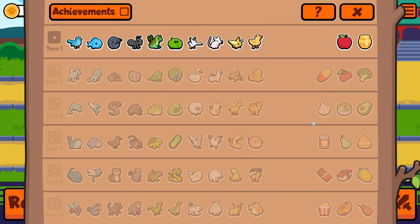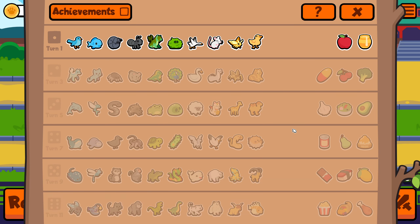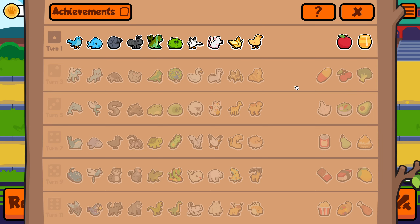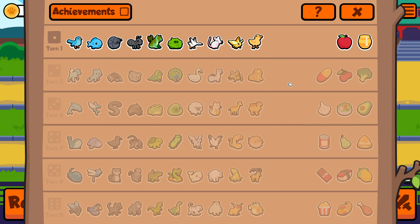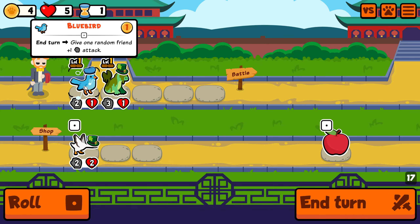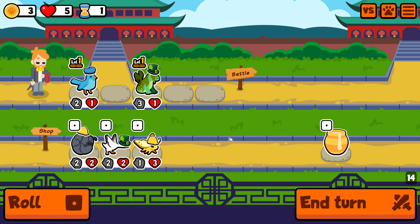Alright, everybody welcome! We're doing a variation on same color only, and this time you're allowed to pick up to two colors to have on your team. So basically, all the pets on your team have to be from any two colors, but you can't have more than two colors. If I take Bunyip and Bluebird, I can only have green and blue pets.